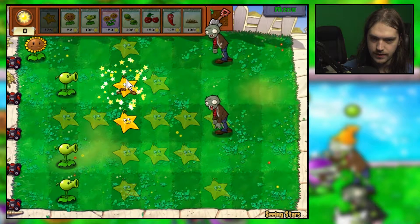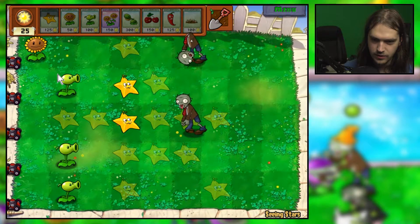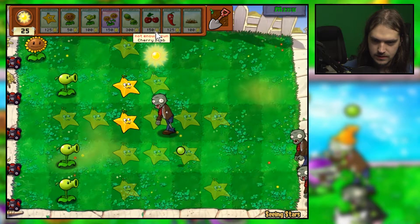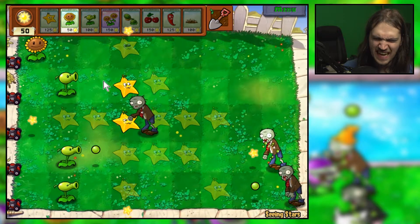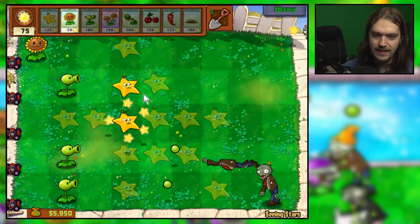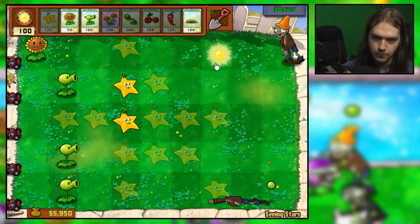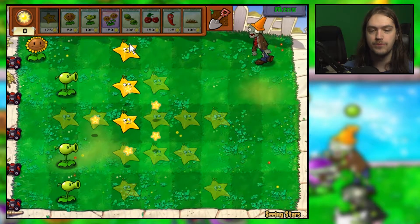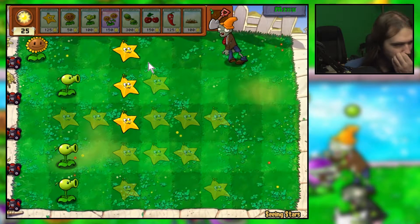I'll place one here, hoping it's good enough — though it's probably not going to be. One downside to this is you can't really hit things coming straight for a star fruit... but apparently you can, or maybe there was a star fruit above it. So if I just have an entire line of star fruits, that should mean every zombie is always getting hit.